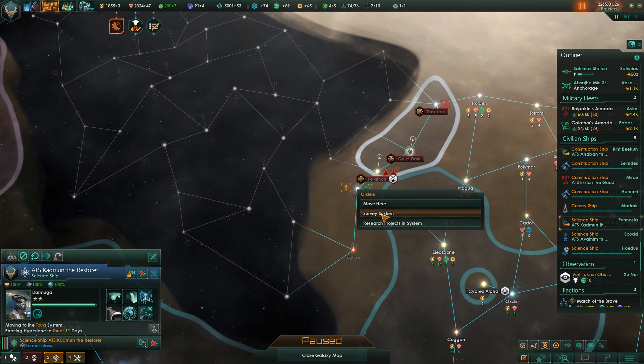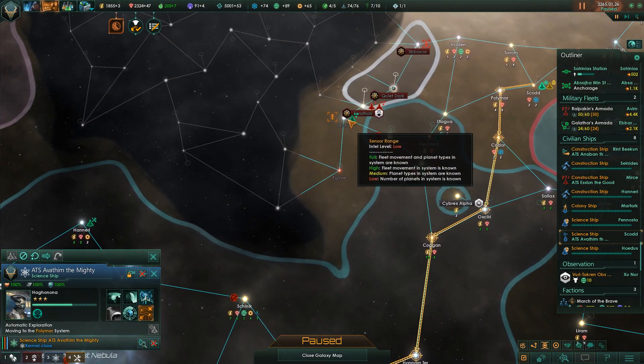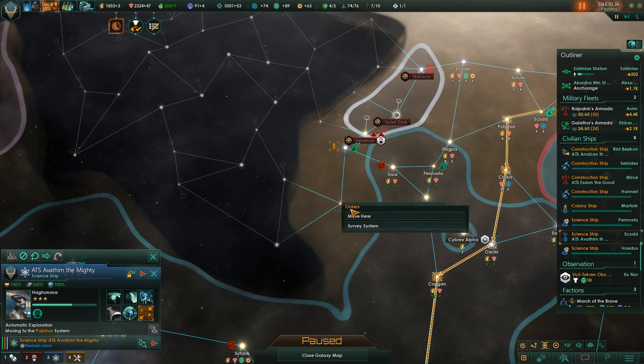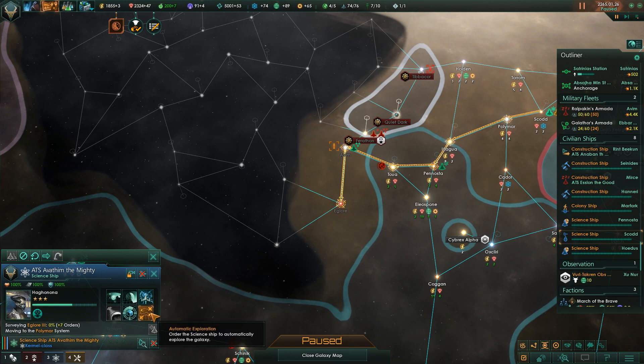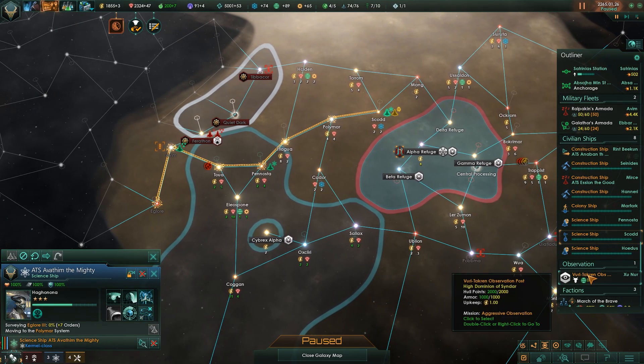I will go ahead and send this science ship in - I want to have it research, survey, and auto-explore. As a matter of fact, you're also auto-exploring, so I want to have you survey and then auto-explore. Just want to make sure that order went through correctly.